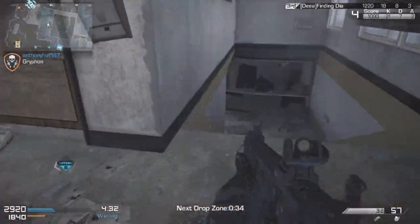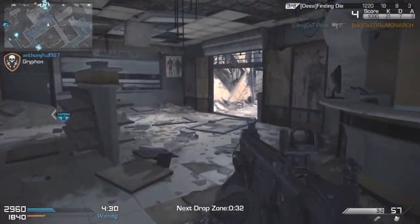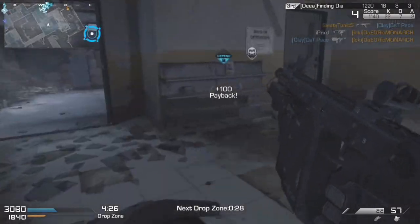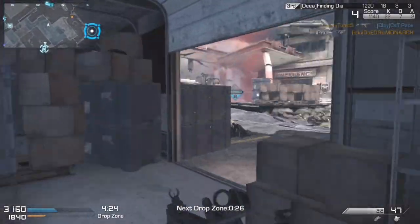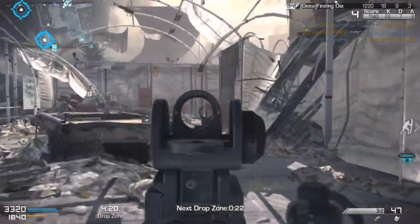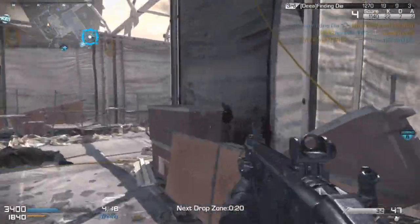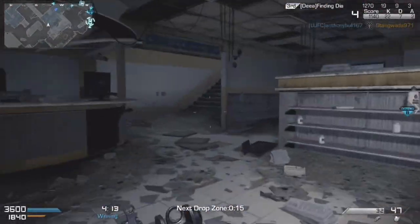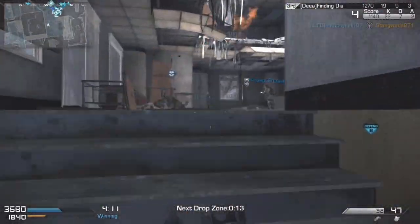As you saw at the start of the video just after the introduction, there was a little mini clip of the class setup I'm using in today's video. This isn't any ordinary chem strike with just a class — this is basically a chem strike with the default loadout, with the Vector. Those are not the default class loadout.